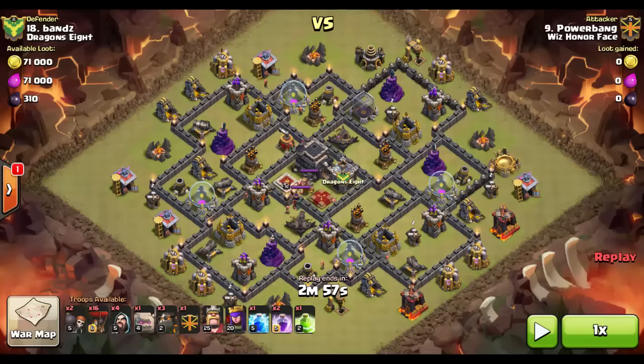Looking at an anti-three-star base, the first thing you want to pay attention to is the clan castle. Almost always in an anti-three base, the clan castle is positioned so it's not lureable without taking out at least one defense first. If it looks lureable — say you can send a hog to this mortar and get inside — that usually means there's a Tesla out here, basically a trap designed to burn people in their lure calculations.